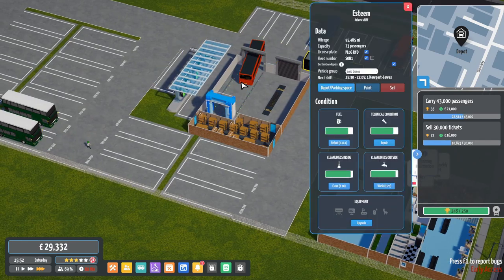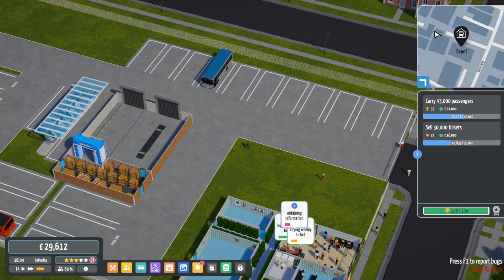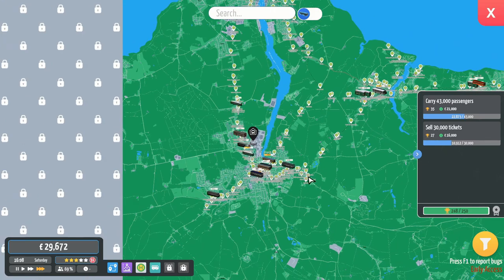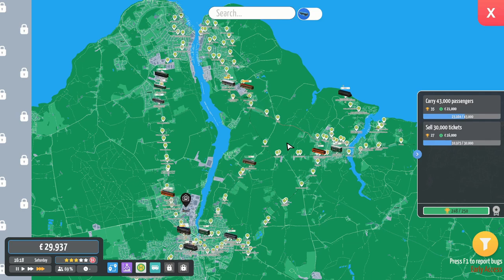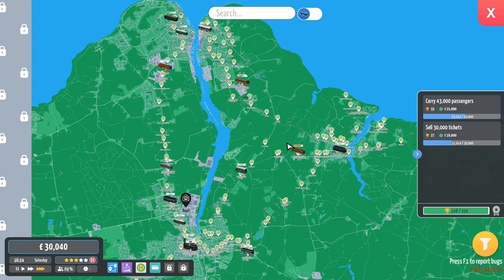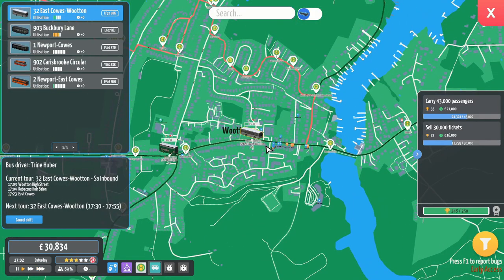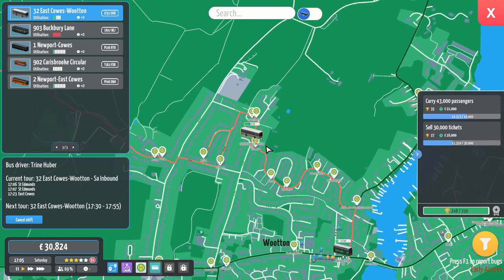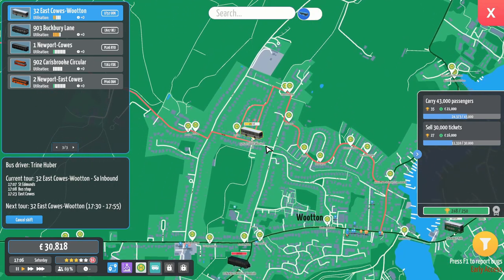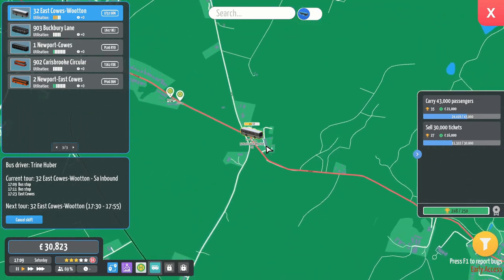Now everything in the depot with nothing to do, I can look at. That 32 is way too busy - that shouldn't be doing that. What's important is that it's not busy on the sort of cross-country section, but that it's busy within town. But it looks like it is busy on the cross-country section.